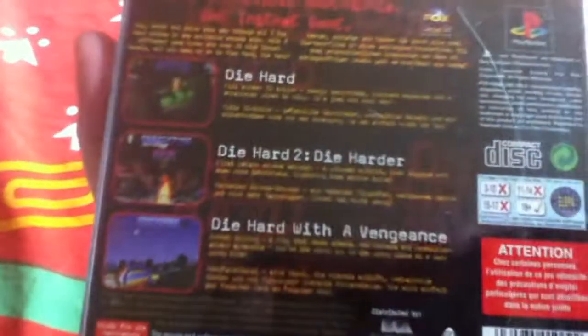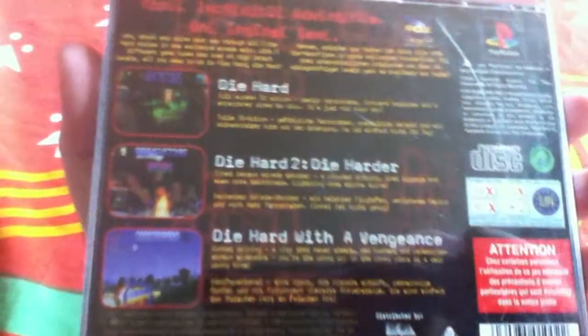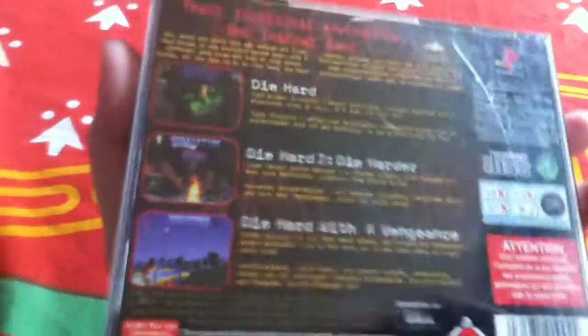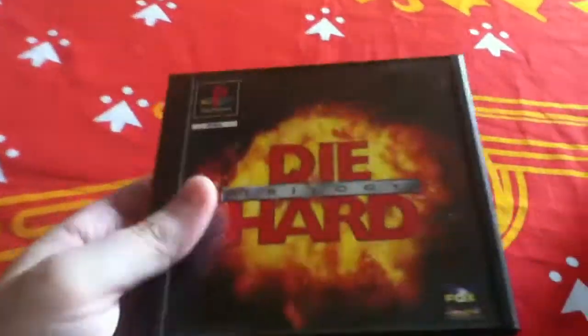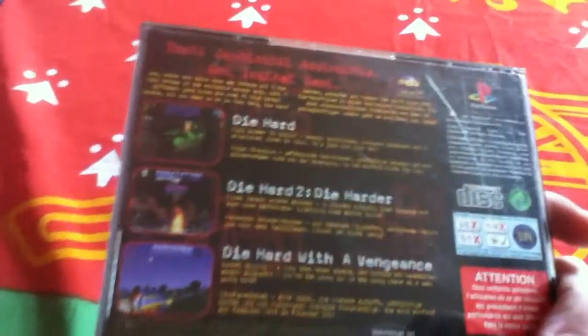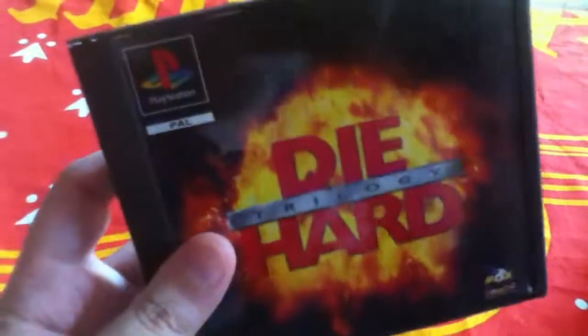Next up we have the Die Hard Trilogy, which comes with three games: the first Die Hard, which is a third-person shooter; Die Hard 2: Die Harder, which is a light gun game similar to Time Crisis; and Die Hard with a Vengeance, which I'd describe as Crazy Taxi with bombs — you have to reach certain points on the map within a time limit to defuse bombs, though they still blow up for some reason. With modern TVs you struggle to play the second game with a light gun, but you can use the regular controls. It's a pretty decent package that'll keep you occupied for a while.